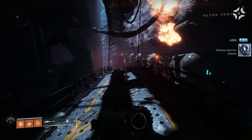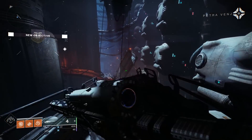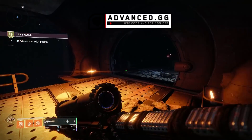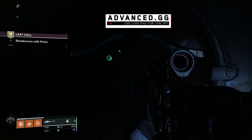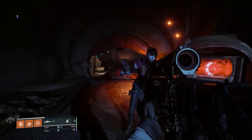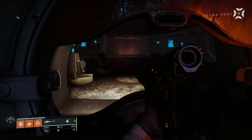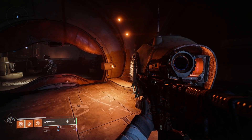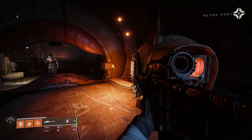For PvP, the Outlaw Rampage combo works as well. But is this worth using over the Duke, which is kind of the best hand cannon of this archetype? Not really — this can't roll with Rapid Hit or anything like that, and the stats are actually not as good as the Duke's. So unfortunately, not a great look for the Loud Lullaby.